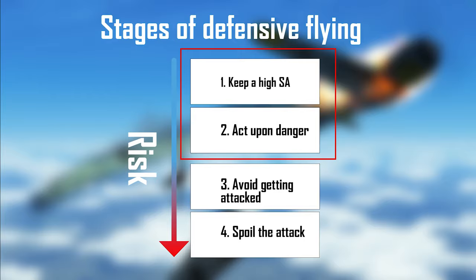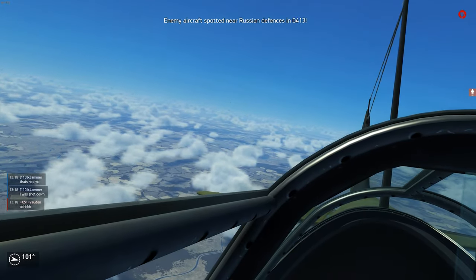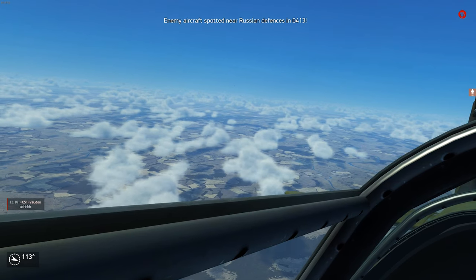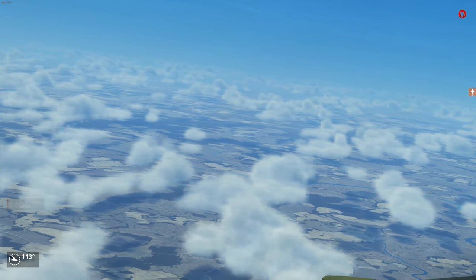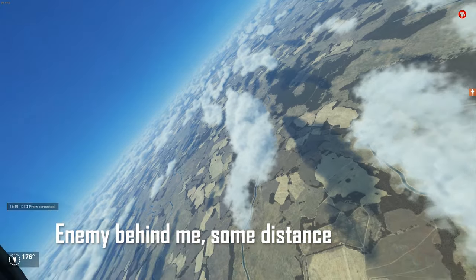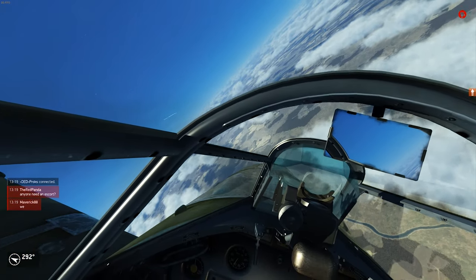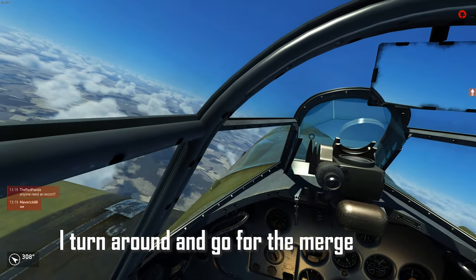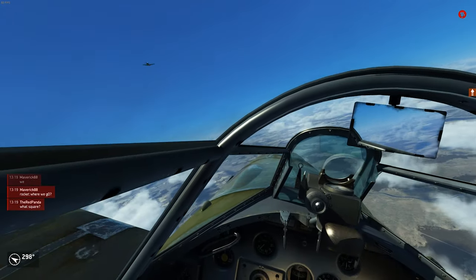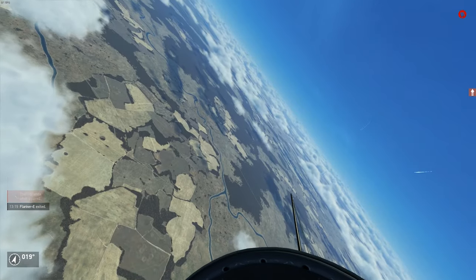Should those two layers fail, we get to Stage 3: avoid getting attacked. The enemy is coming from a higher energy state, but since you kept high SA you have time to react and think about your options. It basically comes down to two choices: to be aggressive or to be defensive. Let's talk about the aggressive option first. A lot of pilots are only comfortable in situations they can predict with relative certainty, so if you fly or dive away they feel encouraged to just think offensively. Time to crush that fantasy — turn into that enemy and go for the head-on.